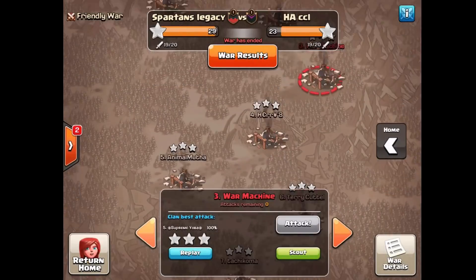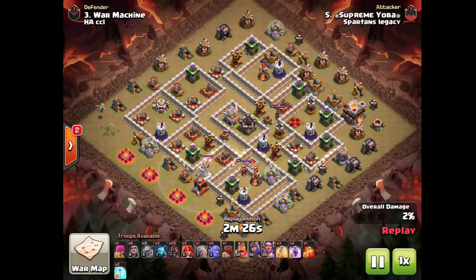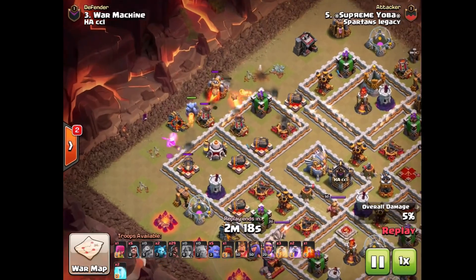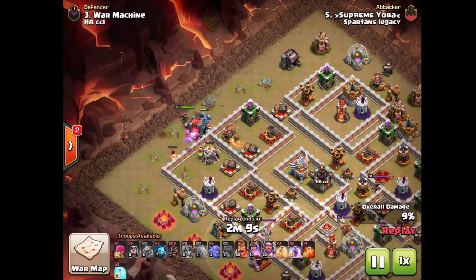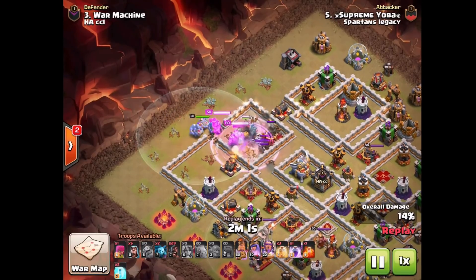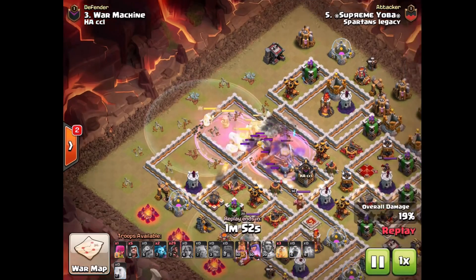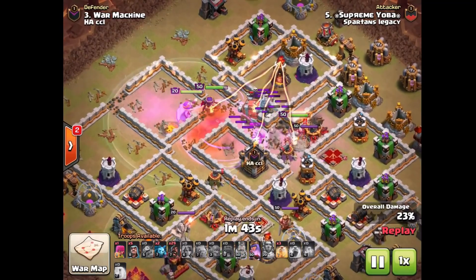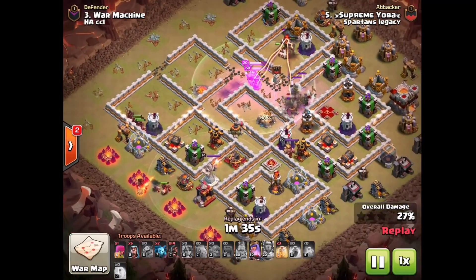Then we have number 3 getting taken out by Yoba with some Kill Squad hog action on TH11 — we already saw it on TH10, now we have it on TH11 as well. Yoba tosses a Baby Dragon on one side of the funnel and two Valkyries on the other. The funnel is a little heavy but for a Kill Squad this big you gotta do what you gotta do to ensure your Kill Squad goes where you want it to go. The freeze spell in this case also goes down on the Eagle Artillery. The BK takes out the enemy Queen nicely by hopping the wall, so his Queen can freely take out some more buildings.